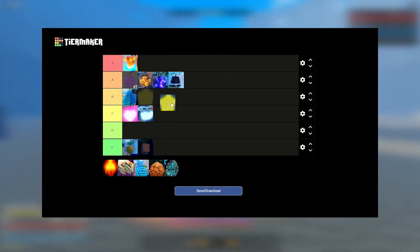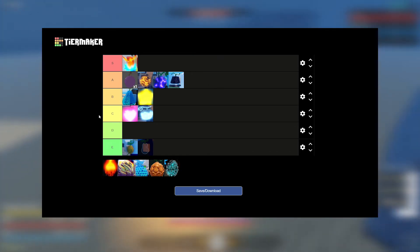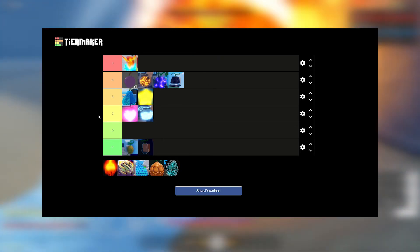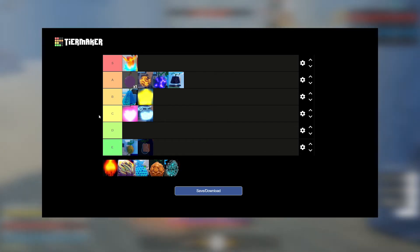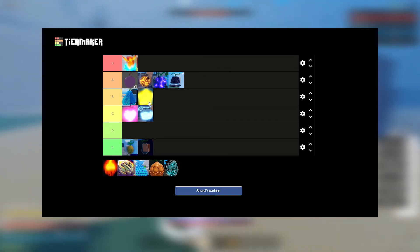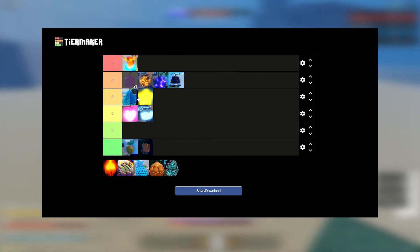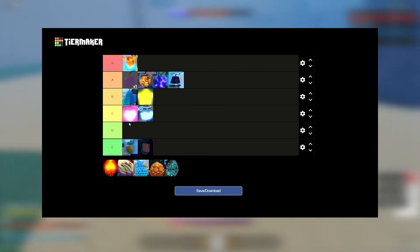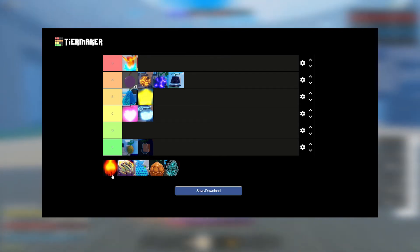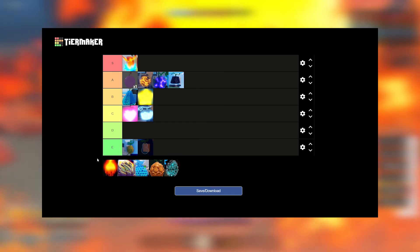Pika is going in B tier. In the new update you can get around the block mechanic with Pika the same way as Baumu, but since Baumu can one-shot bosses and Pika can't, that puts Pika lower. Pika is great for teams though — you can just light ray a spawn and they're all going to die. If you have a full team of four Pika players, dungeons go by fast and you can reach super high rounds.